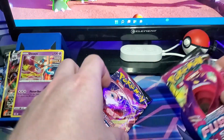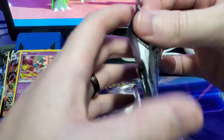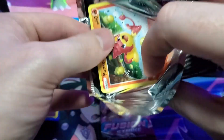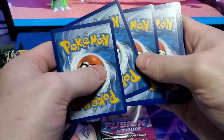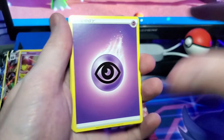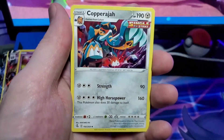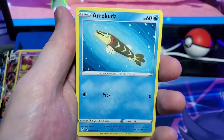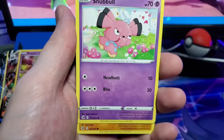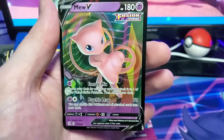Down to the last two packs. Let's save the Mew for last — I feel like that's just appropriate. We're going to do our one, two, three, four from the back. If the sorting is correct we should still have one more big pull, but it's not guaranteed — I definitely one time pulled an elite trainer box full of all green code cards, contacted Pokémon, and they said nothing's guaranteed.